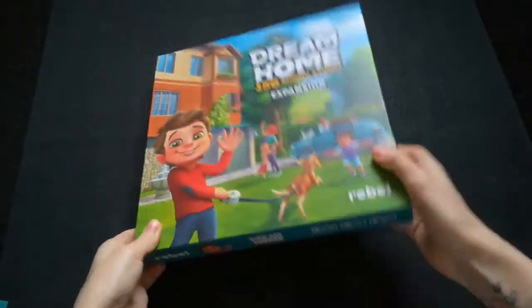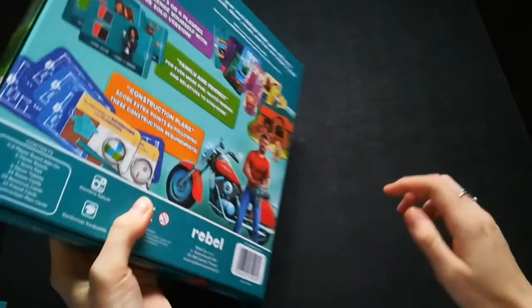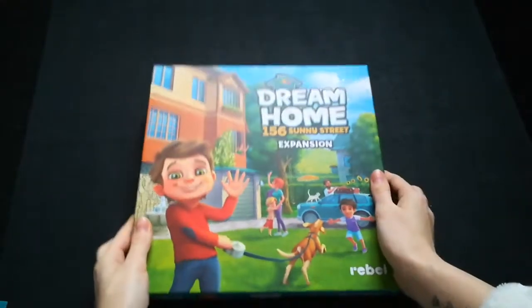As I said before, the game box is very slim but it's the same size in every other way, so it can sit alongside your original game on the shelf — if you have a board game shelf.